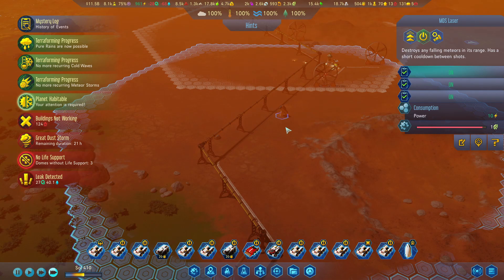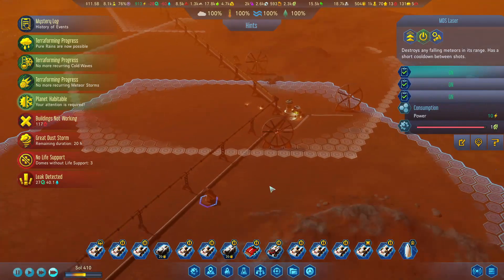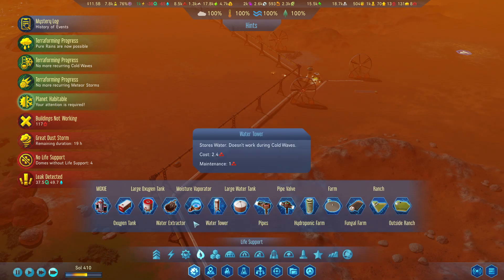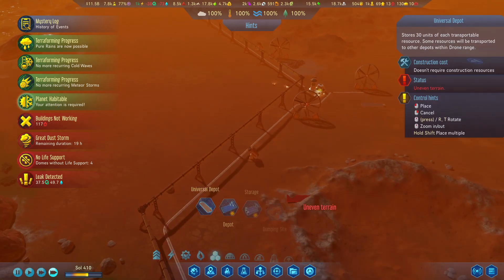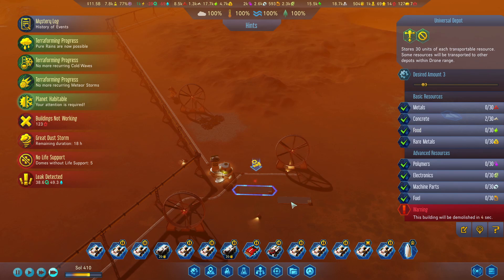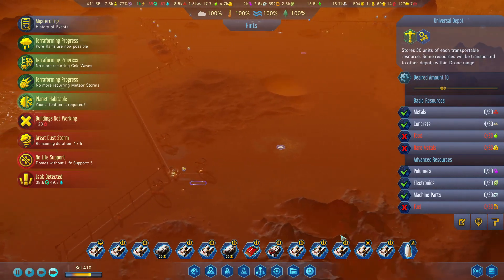We've got another leak here — she's covered. The nearest drone bay is there. We need a resource depot — get it up and running. Seem to have missed that somehow. Put it there. Oh, it's there — that's right. And we need metal over here pronto.